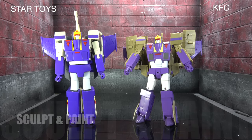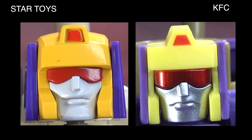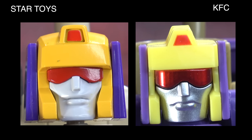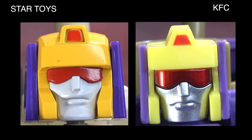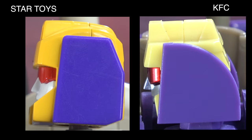Starting with the full frontal view, I'm not crazy about either one. The KFC chest is more interesting, but I don't like either of their faces. The KFC head feels a little small and the dome looks a bit stunted, and the backpack looks messier on the KFC. So I'm giving Star Toys the overall frontal presentation. For the head sculpt, I have to go with Star Toys — it has the full top of the head whereas the KFC looks cut off, and the golden paint on Star Toys presents better.